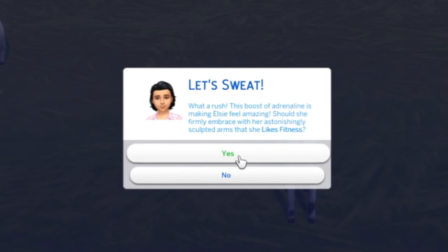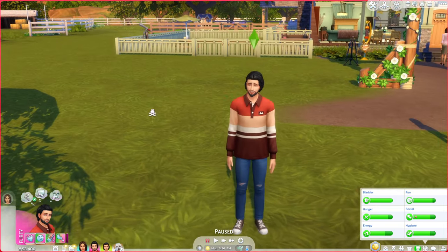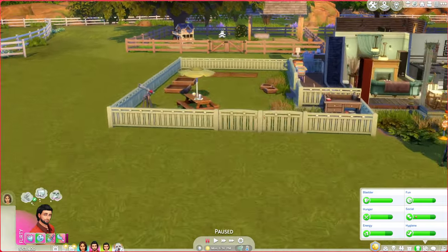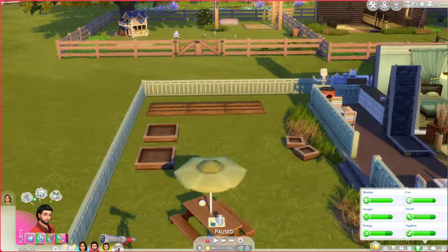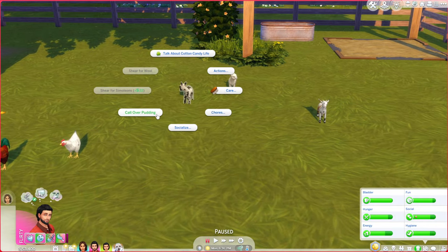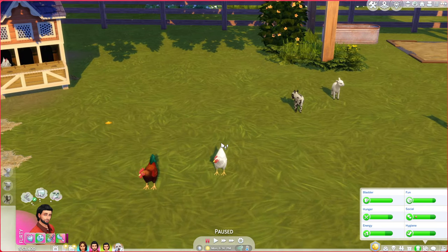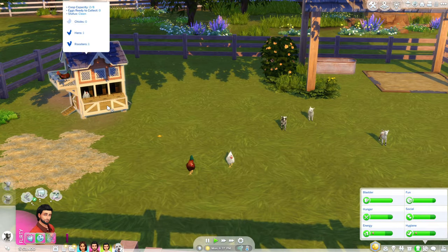A rush of adrenaline is making Elsie feel amazing. Should she embrace fitness? Sure, you can like fitness! Let's get Zach to come over. I also put his robot kit outside so he's got his robots outside. I can't wait to get servos to help us - that's going to be so fun. Let's come and tell jokes to Pudding and hug Poppy.